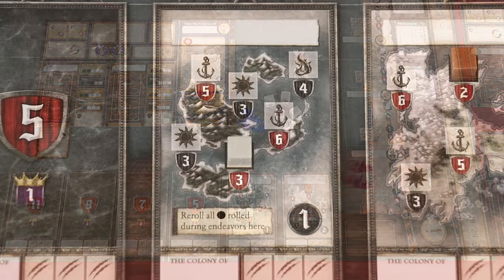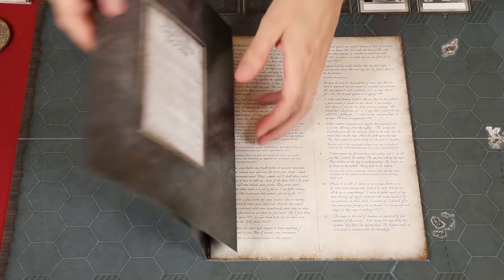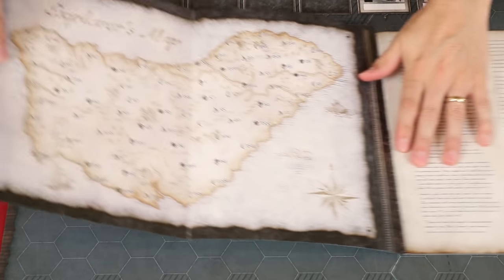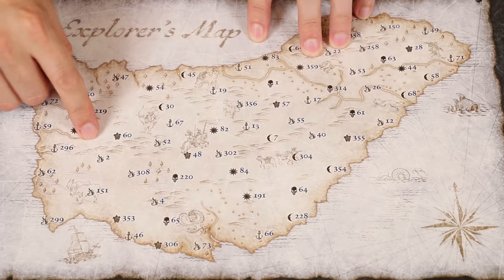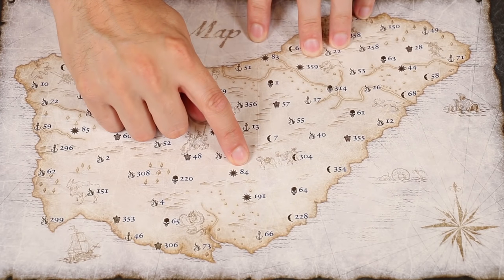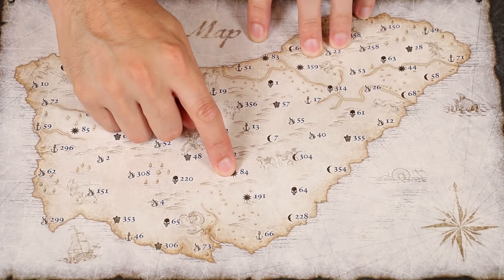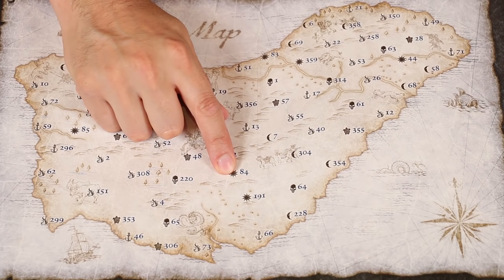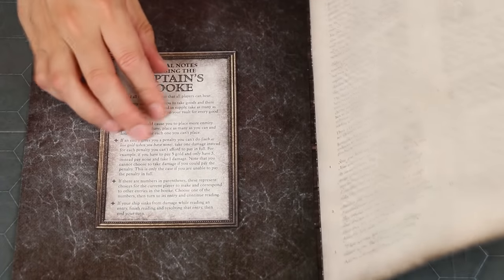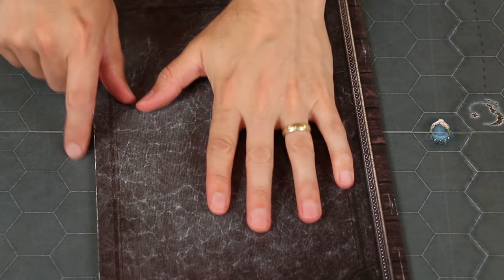You'll also gain one glory. Also take note of the specific symbol showing at the site you successfully explored. Then examine the explorer's map, found here at the front of the captain's book. Pick any symbol matching your site and note the passage number beside it, while using a pen to cross off that entry so that it cannot be picked again. Then turn to the corresponding passage in the book and read it out loud, resolving any choices that it gives to you. However, we'll close the book right now without looking closer so we don't spoil any of the surprises.